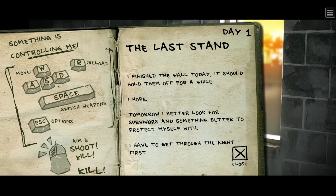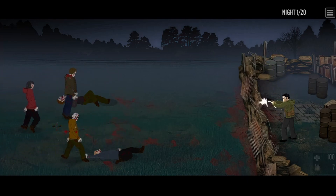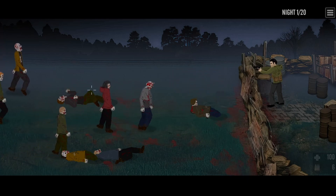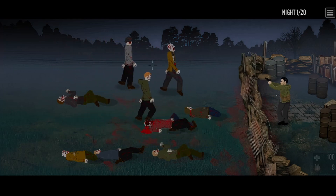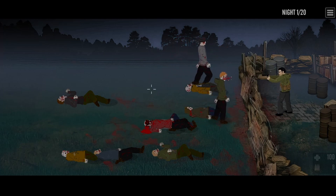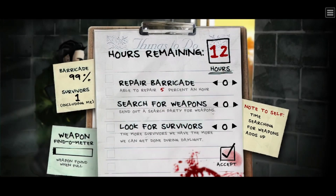It has been years since I played this. Day one: the premise is that every night you get a journal entry. The first one reads: 'I finished the wall today, it should hold them off for a while. Tomorrow I better look for survivors and something better to protect myself with. I have to get through the night first.' This game is a basic point-and-click — all you do is shoot zombies and prevent them from reaching the barricade. On the bottom right you see your barricade health and ammo.